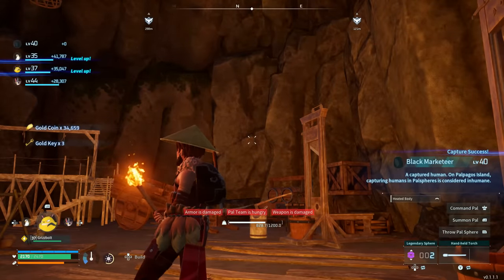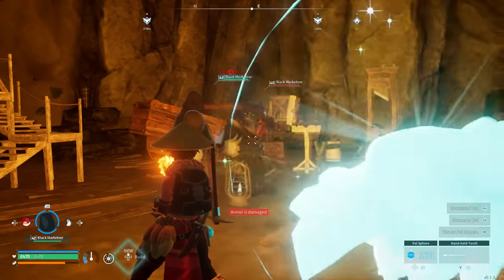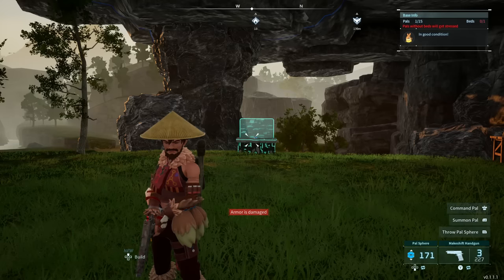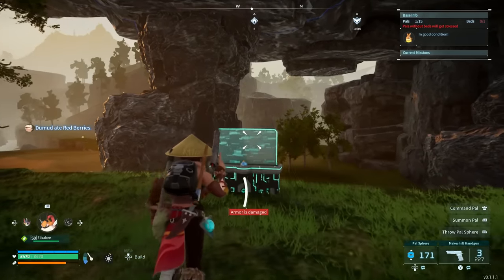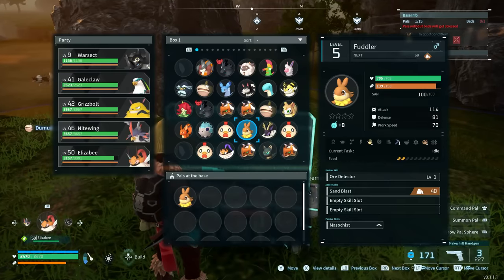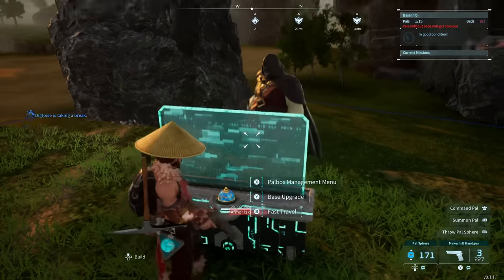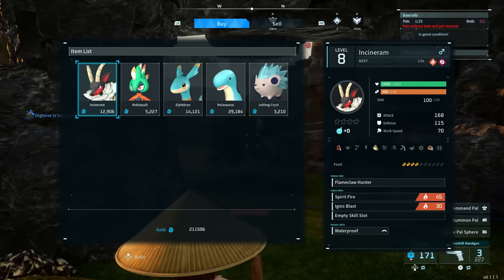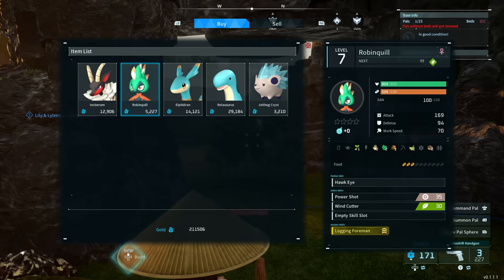I also recommend keeping the menu up — it seemed to work more when I had it up. On this topic of cheesing him, you can also catch him, and it's actually really beneficial too. He's not the strongest to catch — all he's going to do is melee, he doesn't actually use his gun unfortunately. But there is a neat little glitch you can do with him once you capture him. Just put him to work at your base — head to your pal box, select the black marketeer, and put him to work. This will spawn him in where you'll be able to trade with him.